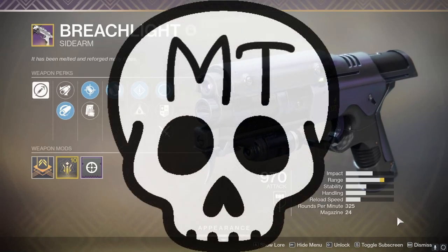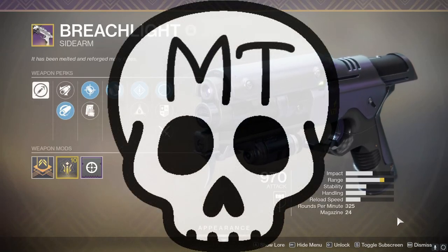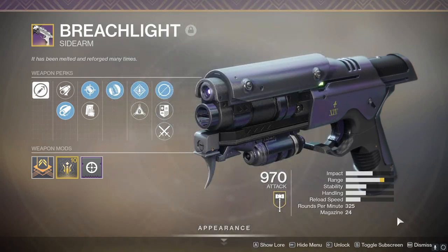Hey everybody, Morbitron here. Today we are looking at the Breachlight. It is the sidearm that was added back at the beginning of Season 9, Season of Dawn.